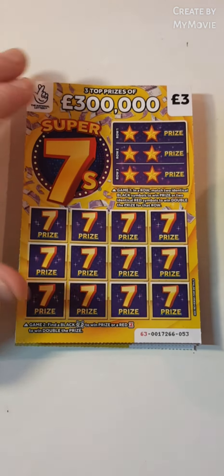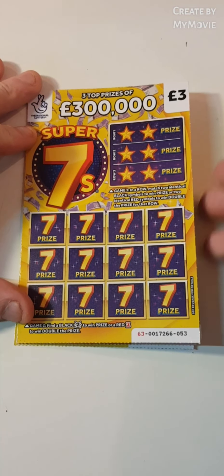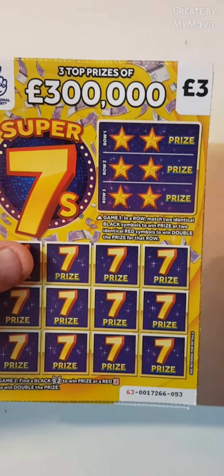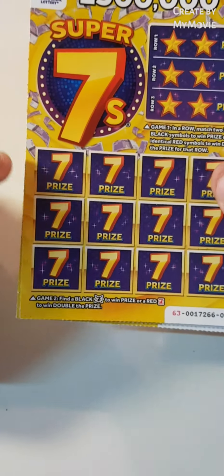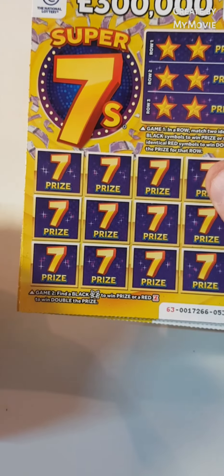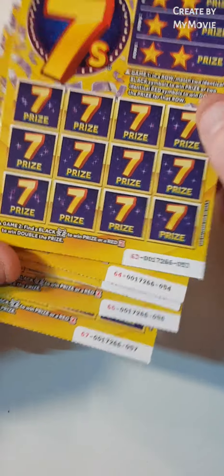Hi there guys, Mr. A-Scratch here. So we have five of the Super 7 Scratch Cards. We have to match two up there. Find them in red is double the prize. Find sevens down there — find them in red also is double the prize. We have cards 53 to 57.